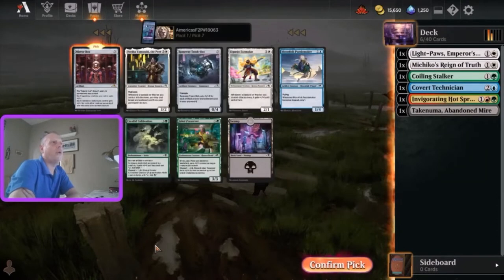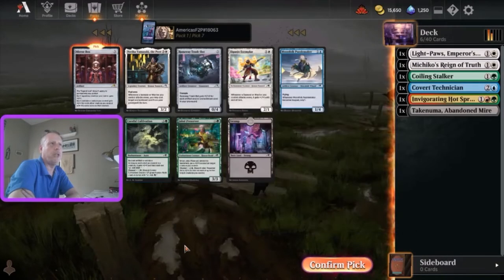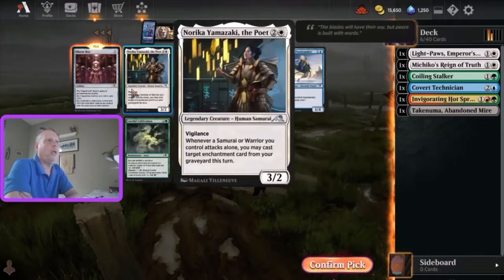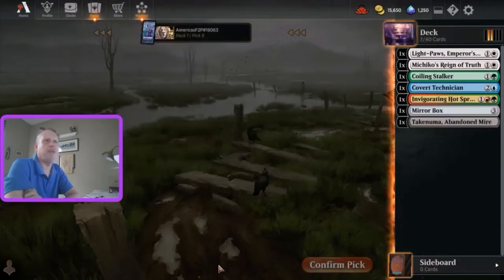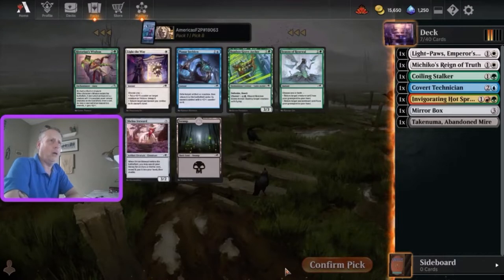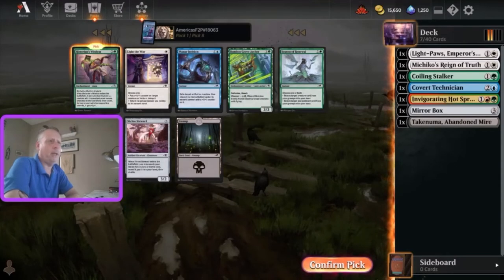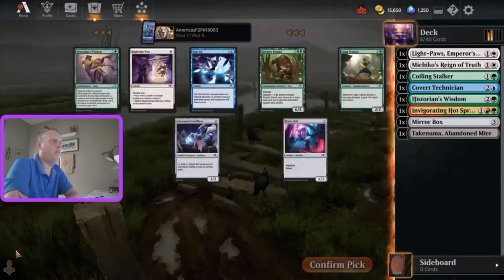Our third rare of the draft at pick seven - a Mirror Box. Very nice. The Preserver would be very nice. Careful Cultivation is not terrible, but you just can't pass the rares as a budget player. Historians of Wisdom - if the enchanted permanent is a creature with greatest power among creatures on the battlefield, draw a card. That's not terrible, and I think I will go ahead and pick up the uncommon there.